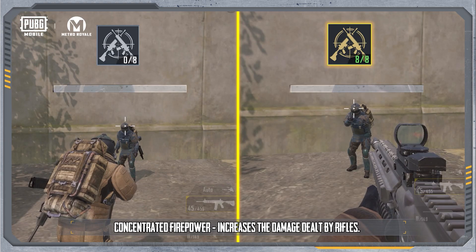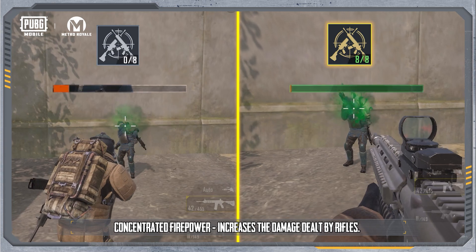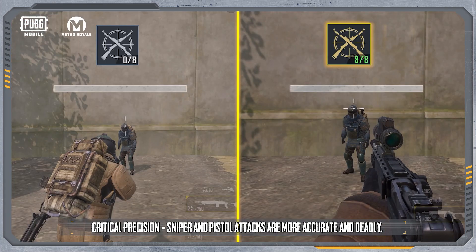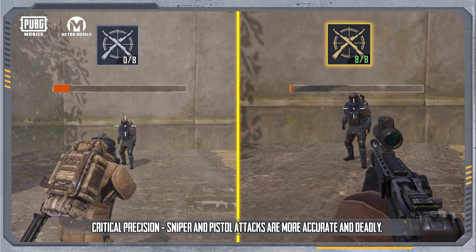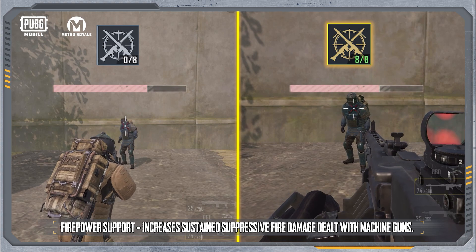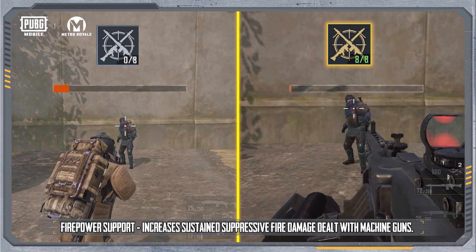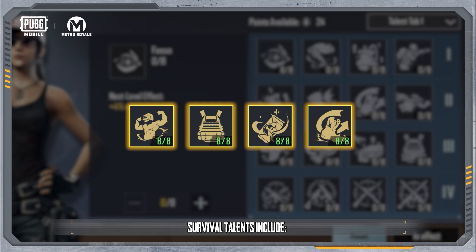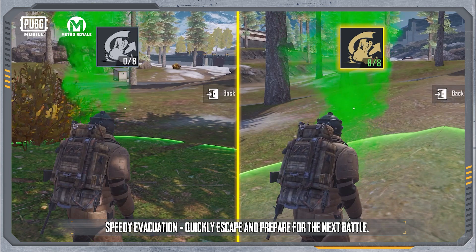Rifle Expert provides concentrated firepower, increasing the damage dealt by rifles. Expert Sniper offers critical precision, making sniper and pistol attacks more accurate and deadly. Machine Gun Mastery provides firepower support, increasing sustained suppressive fire damage dealt with machine guns.